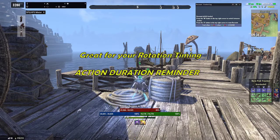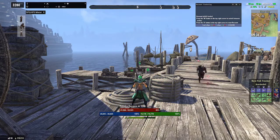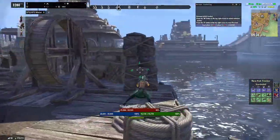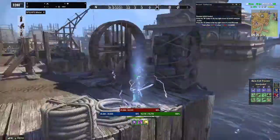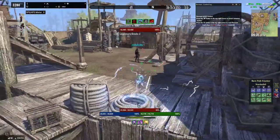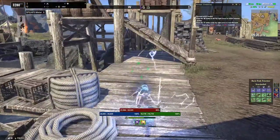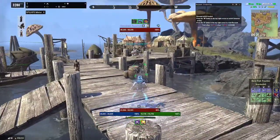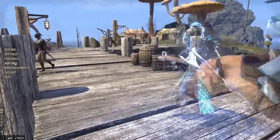This allows you to use your skills at specific times and not waste your mana or stamina. It's one of the ways you can keep your DPS — your damage per second — higher by knowing when your skills are active and how long those skills last.